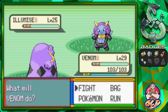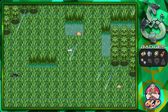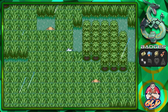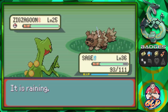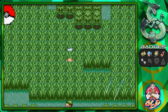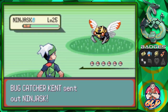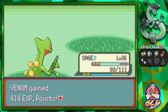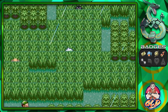Here comes Illumise — comment below how you pronounce it. Sludge attack, Sludge attack again, and just like that we win. No one can fathom the mustache of my good old Venom. We've got a Mimic Circle crew moving the opposite direction. Bug Catcher Ken is coming out with a Ninjask — remember, Ninjask likes to boost his Speed, so beat it quickly. Leaf Blade — there we go, Venom grows to level 30.